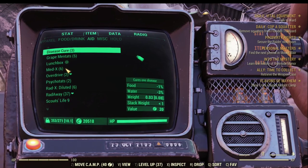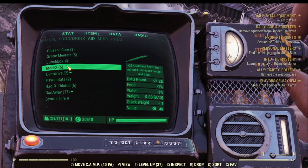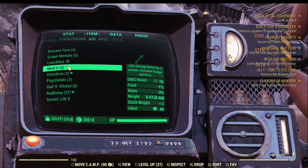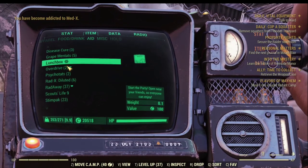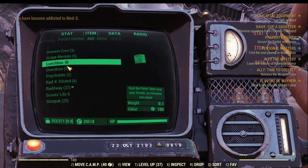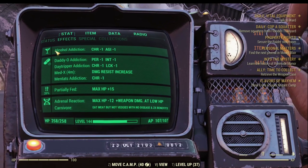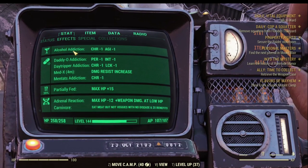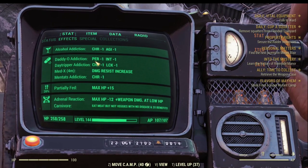Now let me get hooked with Med-X. Wow, it took me six of them to get hooked — so far this is the most chems I needed to get hooked. All the others took me three or four to get hooked already. I already have five addictions: alcohol, Daddy-O, Daytripper, Med-X, and Mentats.